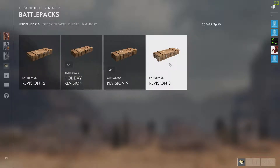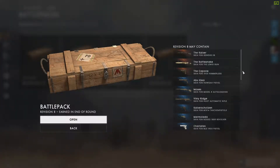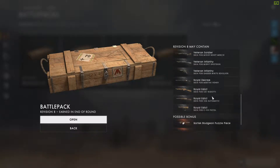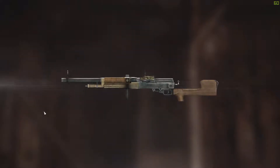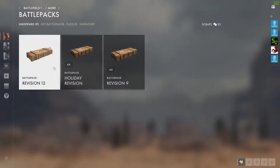I might get something cool, I might get something dumb. This is what's in revision 8 — some pretty nice looking skins here. I'm going to click open and see what we get. Ooh, what's that? A veteran soldier. Okay, add that to the inventory, because anything is better than nothing. Move on to this crate.